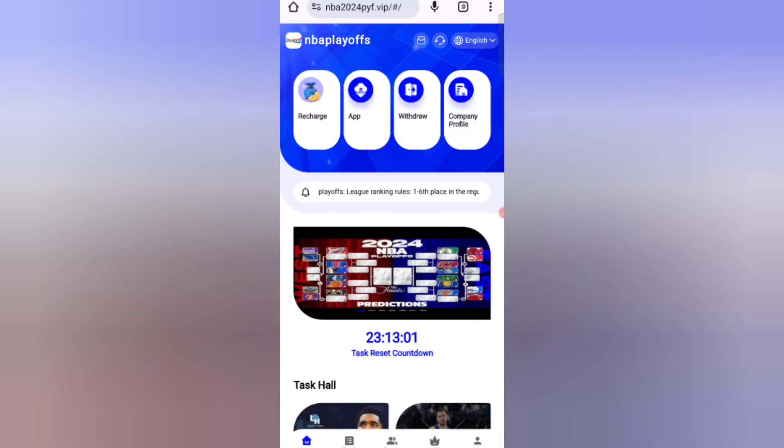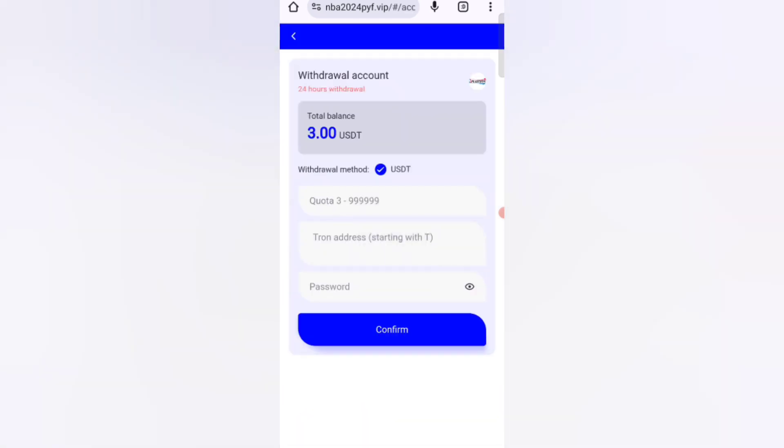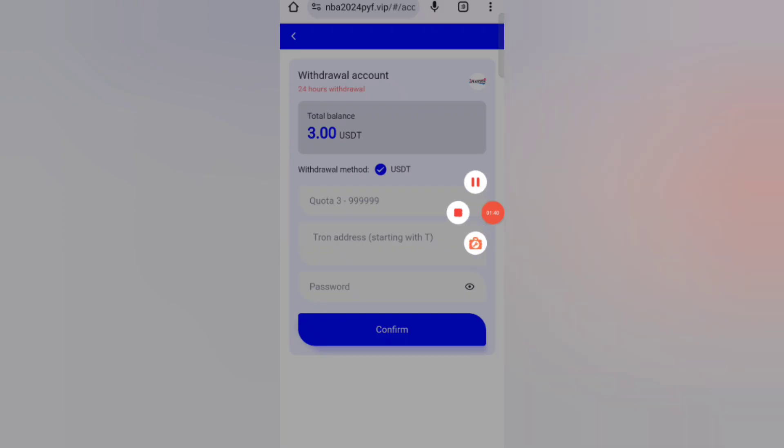Now click on the home option, then click on the withdrawal option. You can see 3 USDT is available for withdrawal. Enter your amount, then enter your password — I am filling in my details now. Click on confirm.